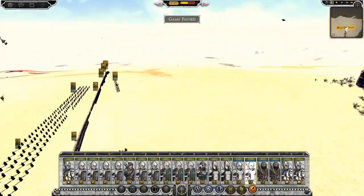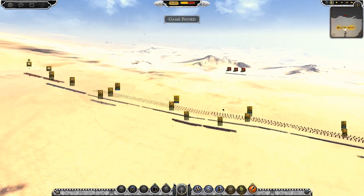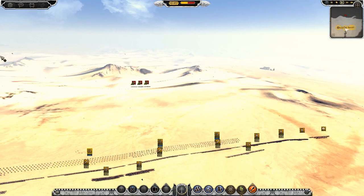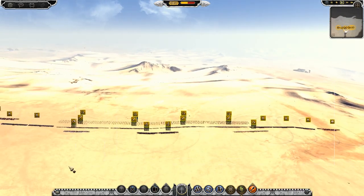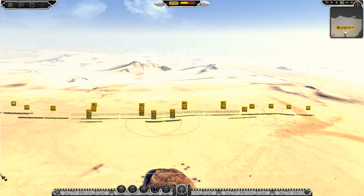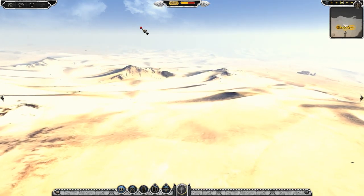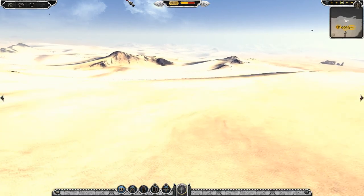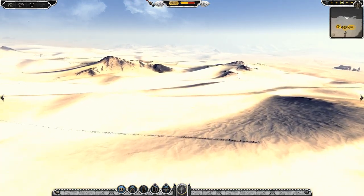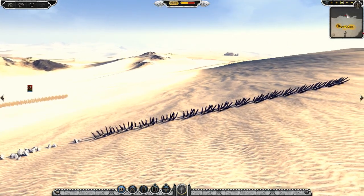Unfortunately replays aren't working at the moment, so I'm going to just play it and we'll get going. I imagine because I'm attacking, the AI decided to bring some defences. We'll move everything forward. I don't even think I've shown the Easterlings off yet on the channel, so we'll try and find them. You can see the AI brought defences, so we'll just have to go around them and make sure my general doesn't die - that's happened a few times in a few replays.